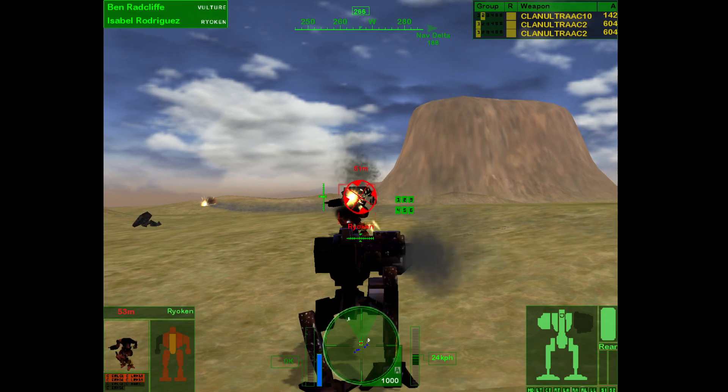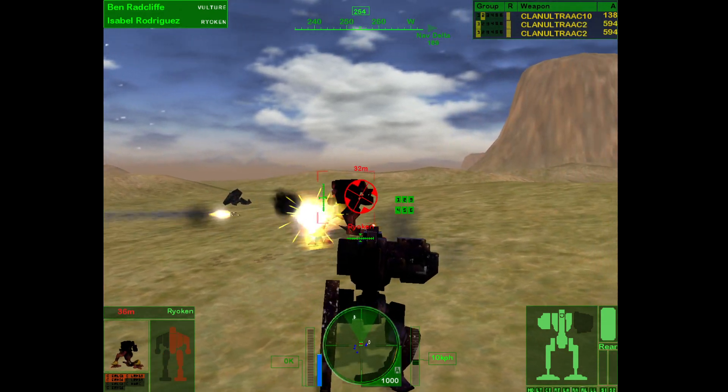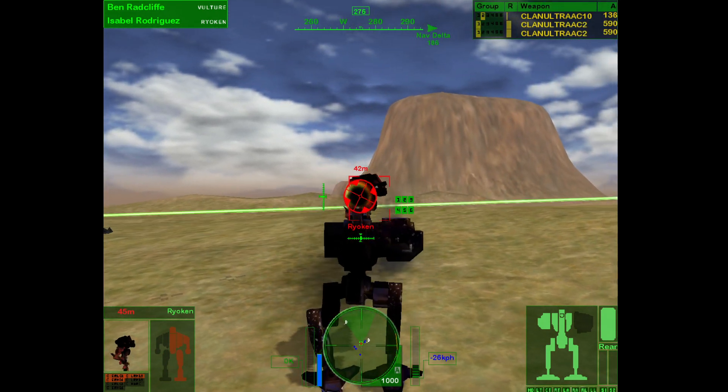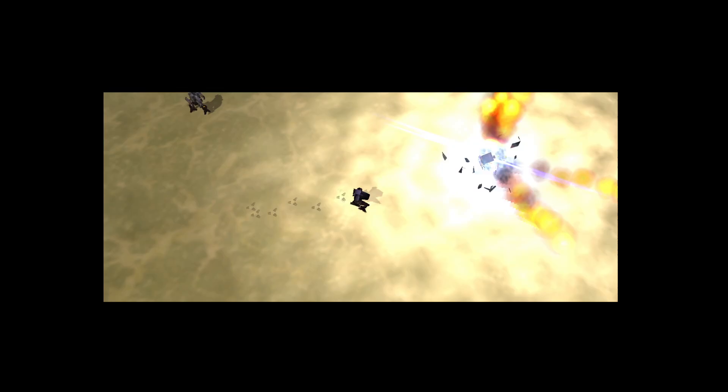I don't think this guy could be any more damaged than he is. Forward recon shows no enemies on scope. This is Timber Two — thanks for the save, you guys keep turning up just in time. This is Striker One — looks like you needed a hand. I didn't think we'd make it for a minute there. Command has ordered a retreat — better follow us back to Eagle Camp. Negative, Timber One, we got our own dance card and at the moment it's full. Suit yourself. Striker Lance, return to mech base for repair and refit — I want to hit our next targets as soon as possible.